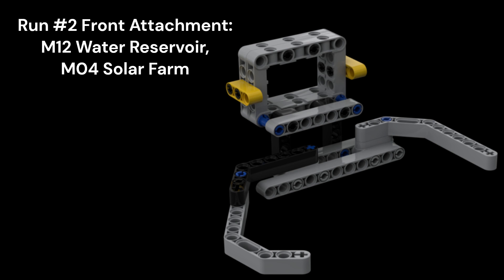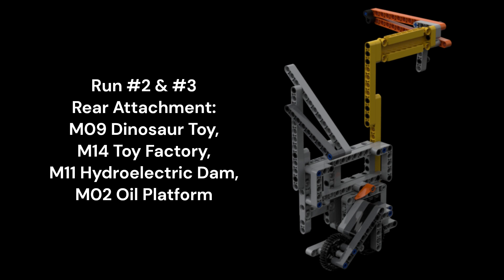In our second run, we use a static catcher in the front to collect the looped water units from the water reservoir, as well as the energy units from the solar farm. In the rear, we use a passive bar mechanism to carry and drop energy units into the red hopper of the toy factory, and a triangular bar structure to release the water from the hydroelectric dam during the second run.